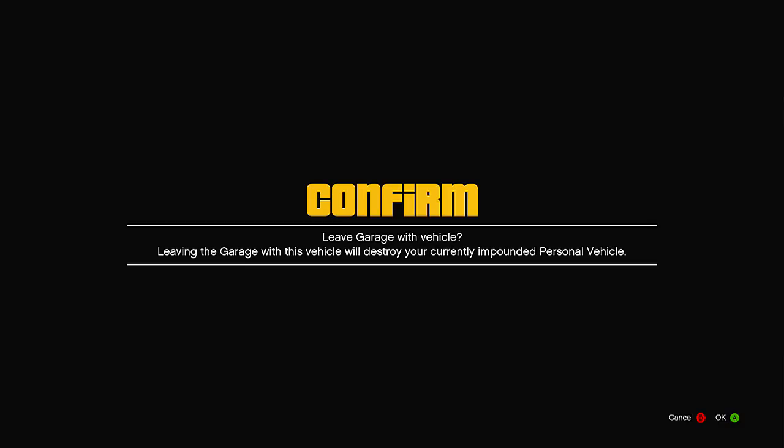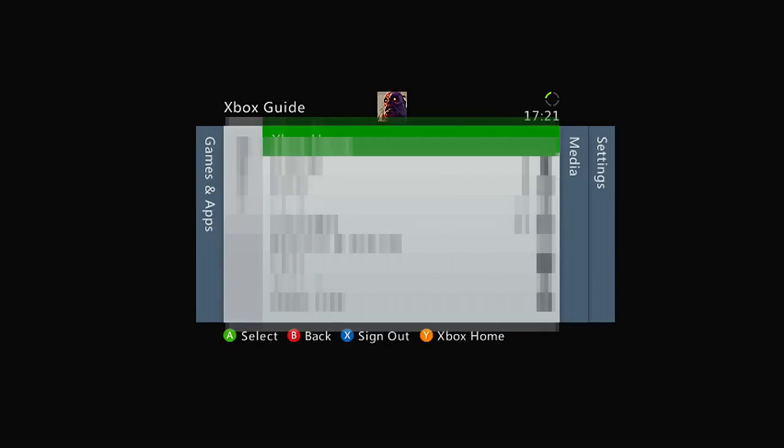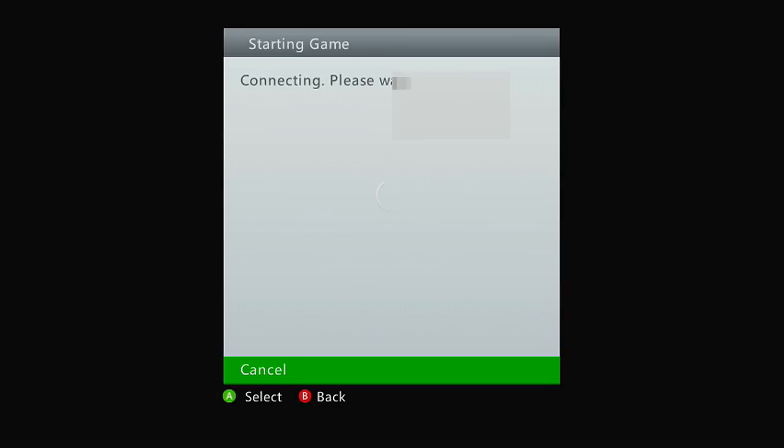Once you've done that, accelerate to drive outside of your garage. You'll be put onto an alert screen that says 'Leave garage with vehicle — leaving the garage will destroy your currently impounded personal vehicle.' From this screen, you want to press the A and B buttons at the exact same time — that's X and O on PlayStation. When you press A and B simultaneously on that alert screen, it will put you onto a black screen.